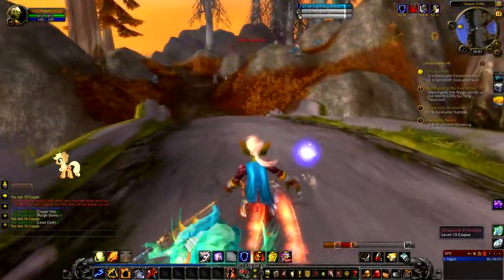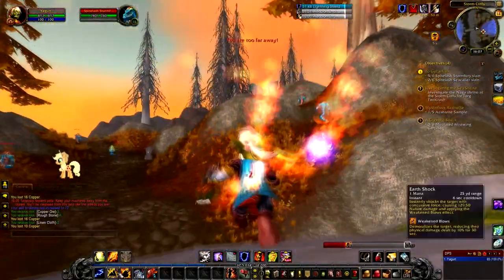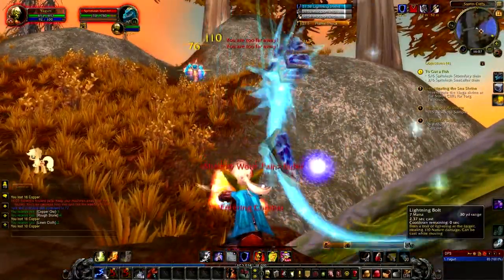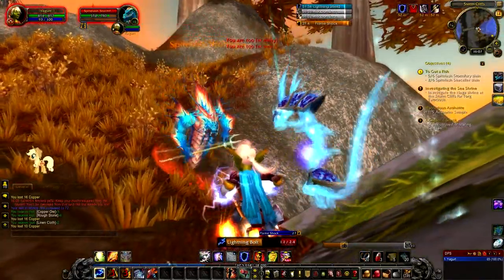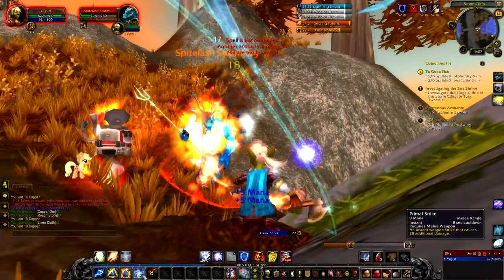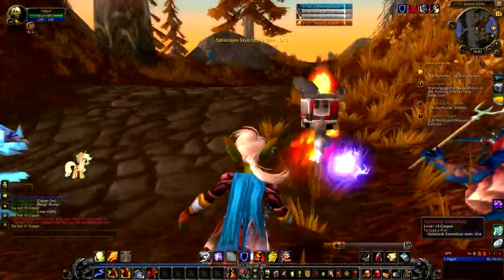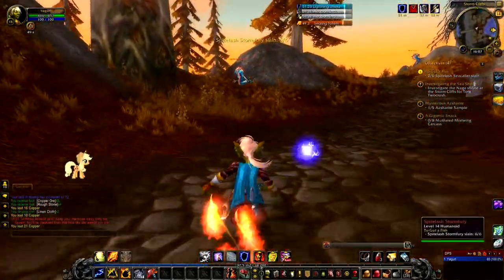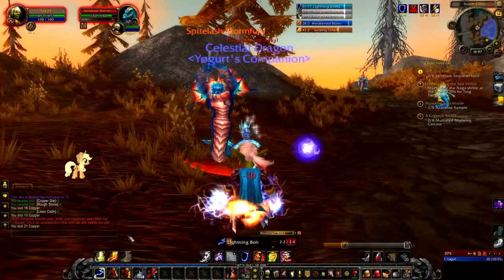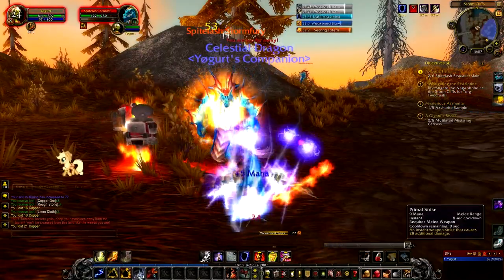We're after Spitelash Storm Furies - one more of those and that's it. Let's get close enough to get one of our cast skills off, drop the totem, and wind up the fire damage. Six out of six! We're also looking for Spitelash Sea Callers. There's no point not killing them because it's all XP, and all XP is good XP. Making sure my lightning shield is still up.